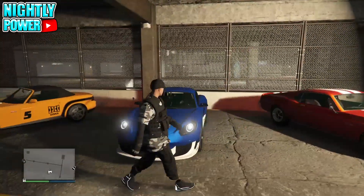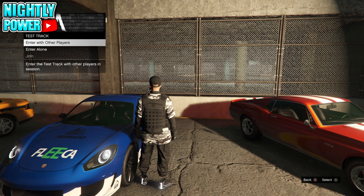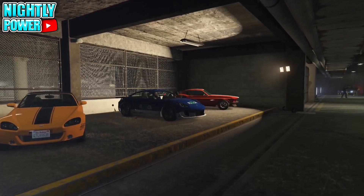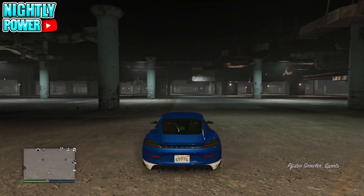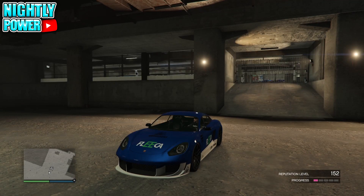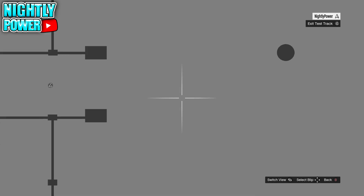Now get into any of the test track cars and press Y. You're going to enter the test track — you can select either option. Now when you get into the test track, if you hold Y, you will get a bar that fills up on the bottom right corner of your screen. You're going to hold the pause menu and hold Y at the same time. When the bar fills up, you're going to let go of both buttons. If everything was done correctly, you will get this screen.